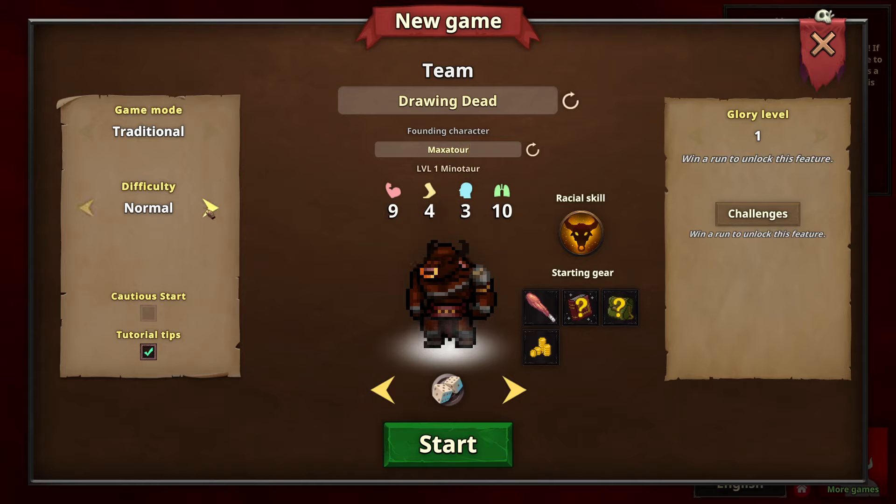Difficulty will go normal — we don't need to drop to easy. Tutorial tips, yes please. Win a run to unlock certain features. Start with the club skill, a gadget, and a little bit of dosh.